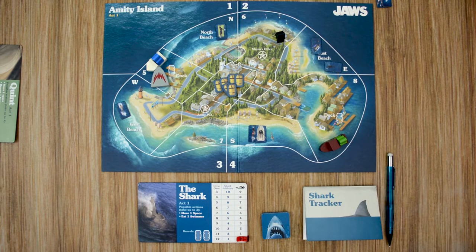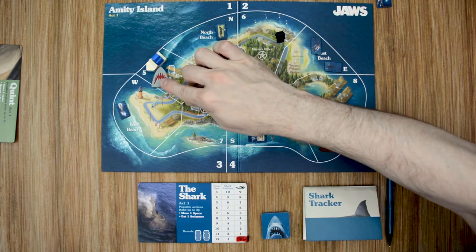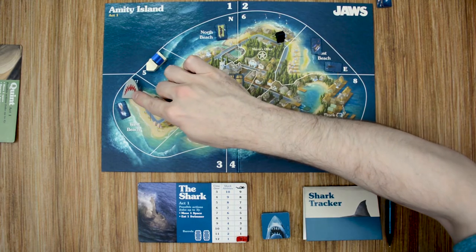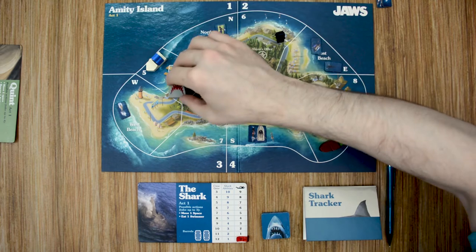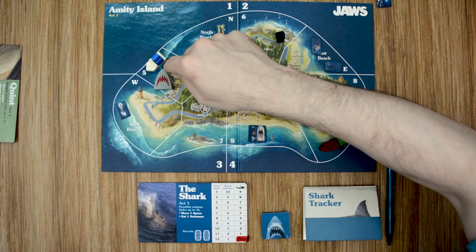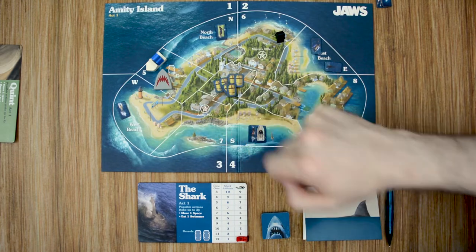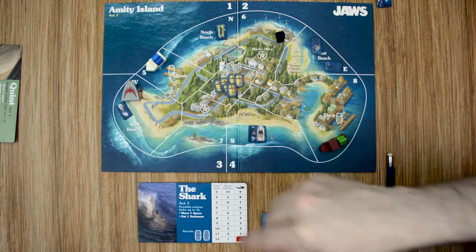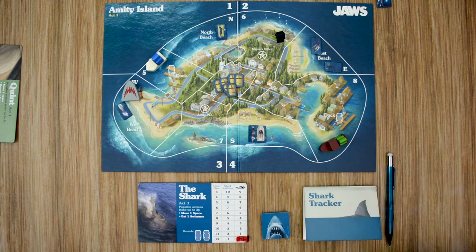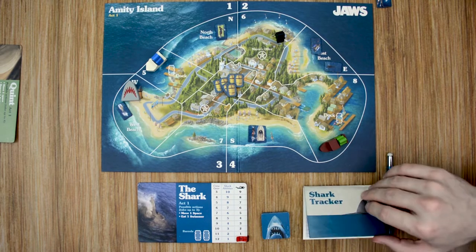For each action spent to move, you can move one space to an adjacent space. Spaces are adjacent as long as they're not diagonal and you cannot cross land spaces. From location five, you could move into West Beach or North Beach, or out to sea into zone one. You cannot move into zone three as that is diagonal, and you cannot move from zone five to zone seven as you'd be crossing a land space. To eat a swimmer, you spend one action per swimmer, but you do not remove those tokens initially — they're removed at the end of the round when you reveal that information, and all actions are logged in your book.